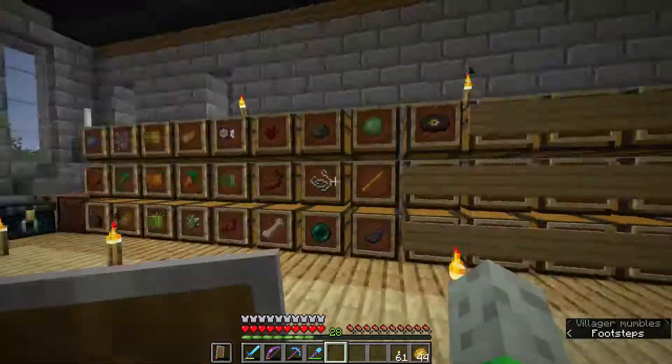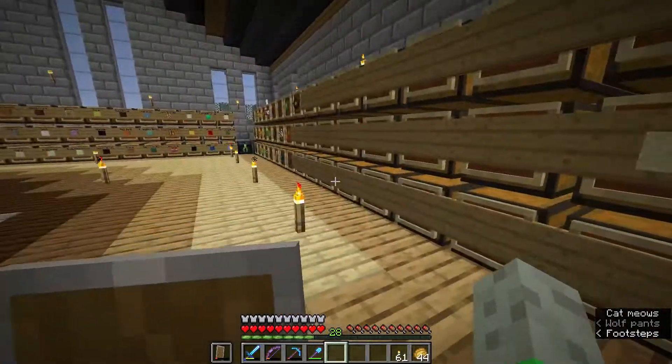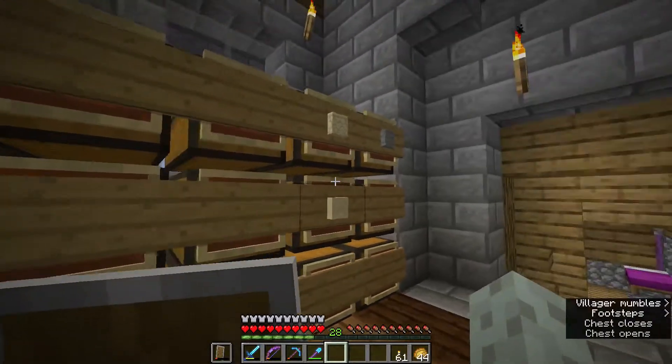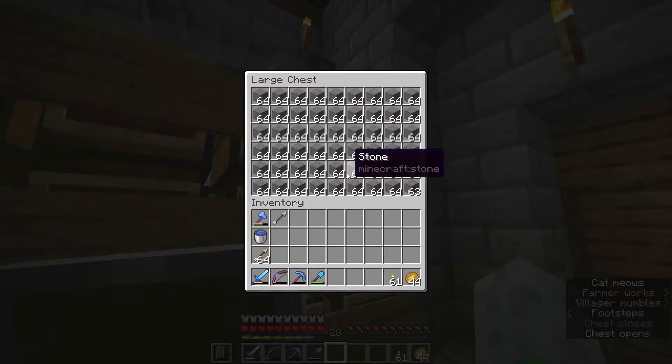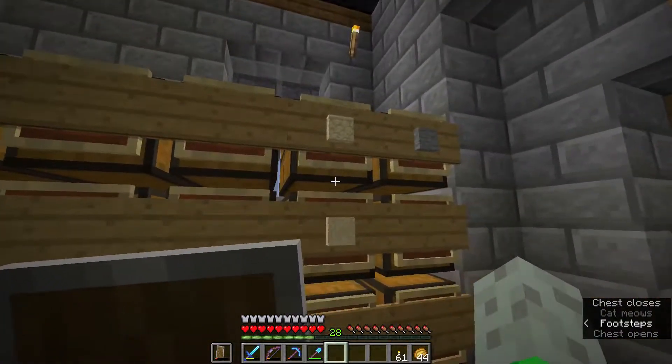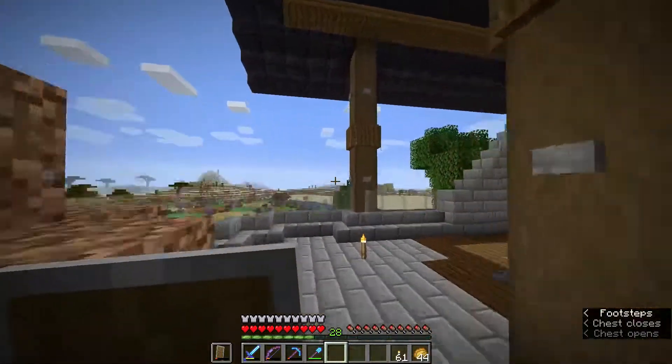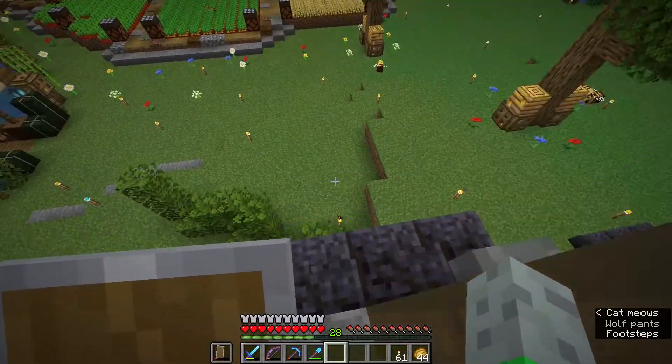I have this whole storage system — a bunch of these chests are still empty. I've been slowly filling them with resources I've harvested: stones from the area I dug out, and sand and sandstone from the big area I flattened. I'll go show you that area now.